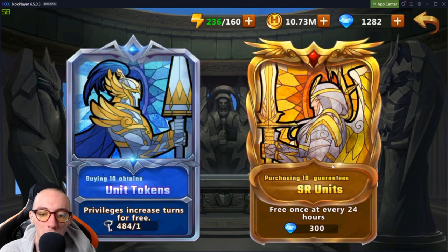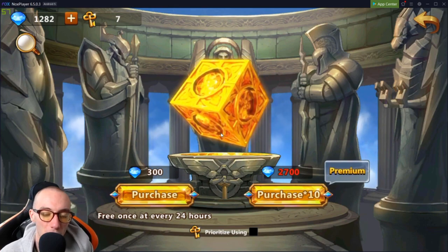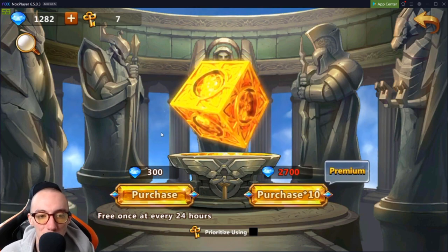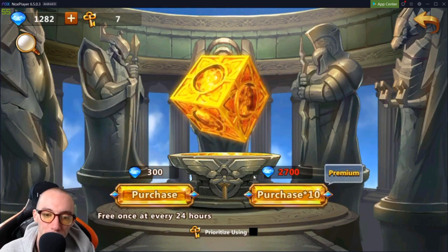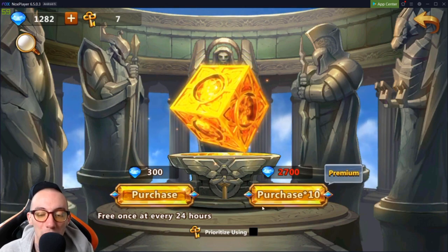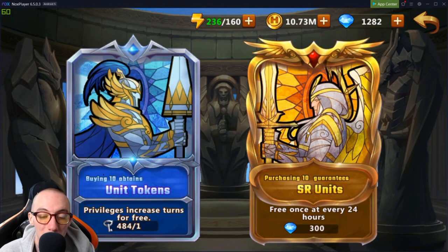Another big thing — and this is where they get you, the 'gotcha' — is the summoning altar. Over here it's free once every 24 hours; you should always be doing that. But if you check it out, it says 300 gems to buy one. There are some special abilities that make your first purchase half off, so I always suggest you get your free one and then do your first purchase at 150 diamonds. I don't really suggest going crazy with this — it's a gamble. If you spend 10 you'll get a guaranteed SR unit, but you could get something really good or something really bad.